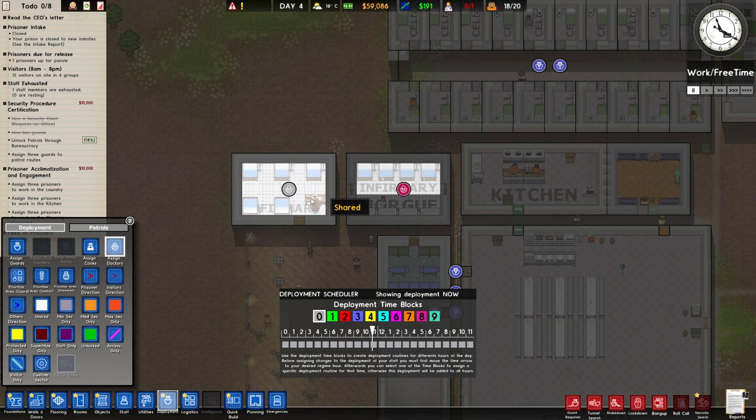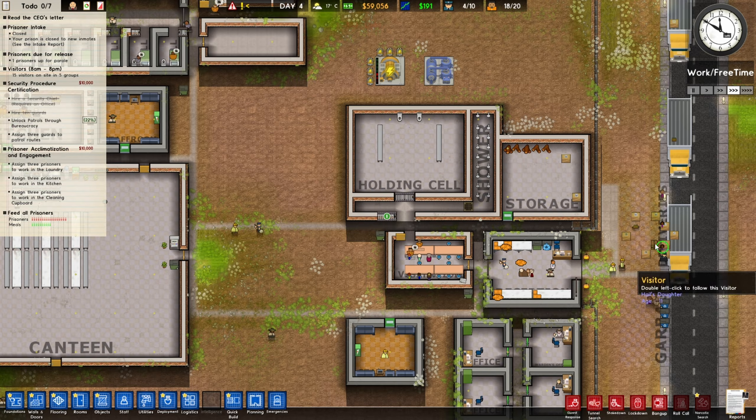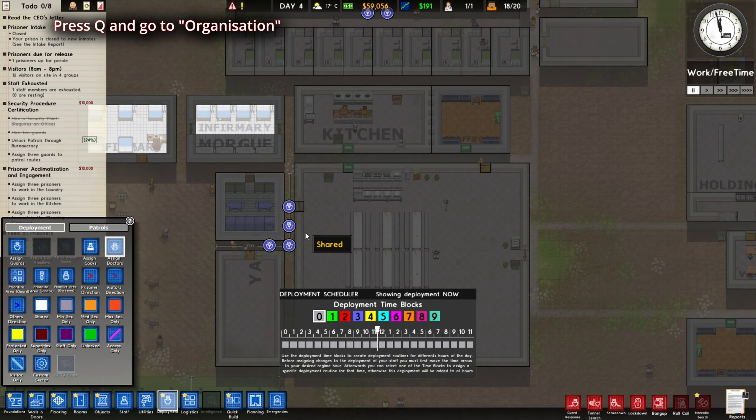Once you're in deployment, click 'assign doctor' and assign them here. I'm going to show you what happens if I don't assign them there. So I'll remove the assignment and see what she does — she's going to go back to the delivery and AFK over there. That's why you need deployment.